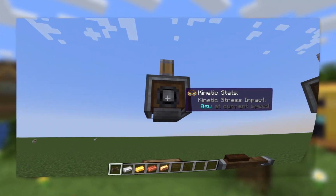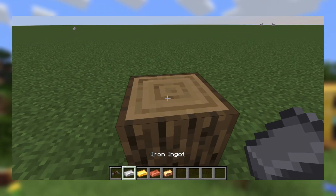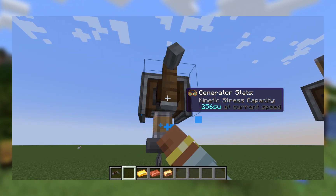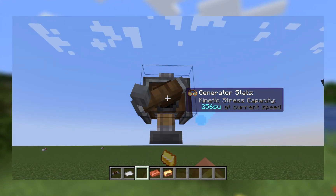For the pressed items using the mechanical press, start by placing your press one block above any block then connect your rotation. I will be demonstrating the hand crank for the metal sheets then using the waterwheel for the rest of the recipes. Metal sheets come in four kinds: iron, gold, copper, and brass.